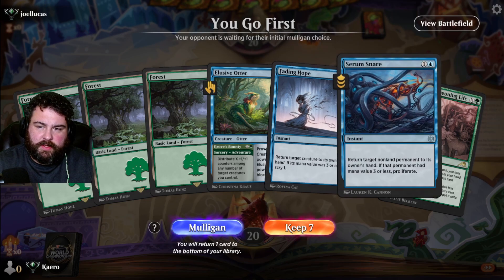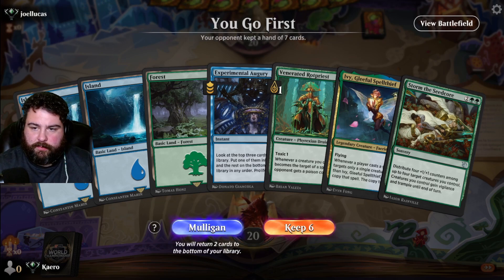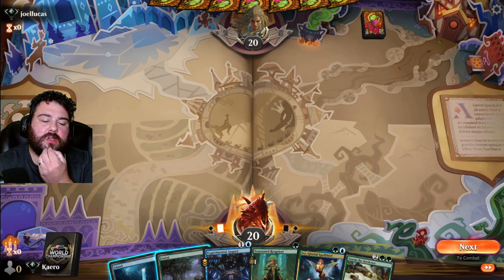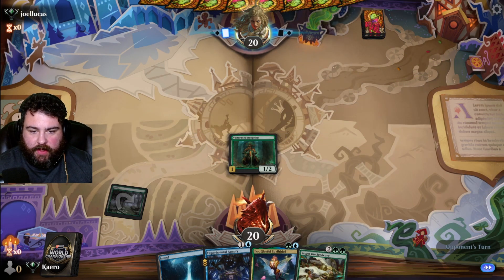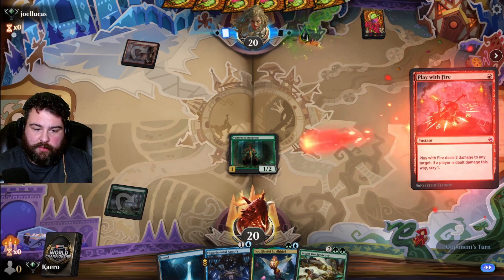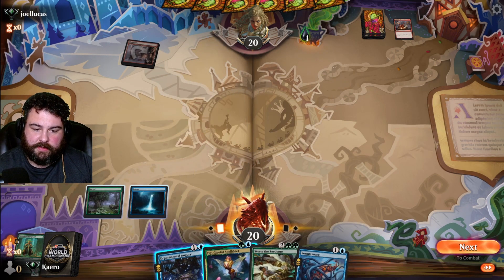All right, we're going first. Three forests with blue spells — that's not going to work. We can go Rot Priest, Ivy, Storm the Seedcore, Experimental Augury. Let's get rid of a land. Do we do Rot Priest turn one? Yeah, let's do it. If they don't have a cut down or a burn spell, our Rot Priest is going to get in. Uh-oh — Play with Fire incoming. At least we have a poison counter to proliferate with our Experimental Augury. Serum Snare is nice. We're just going to roll with this. If they're mono red like I think they are, we'll make a tempo play — Serum Snare on their Felden or whatever they play, then proliferate.